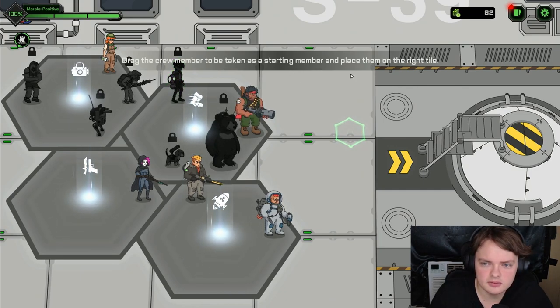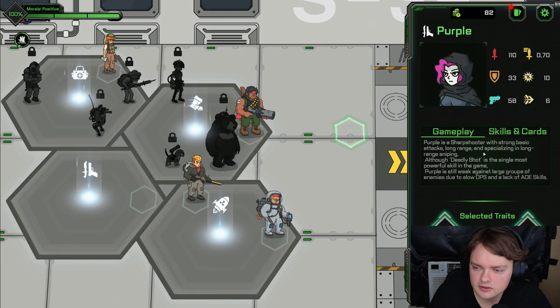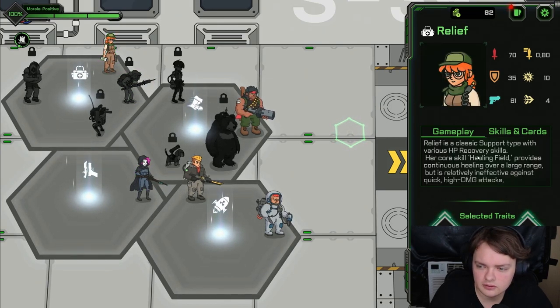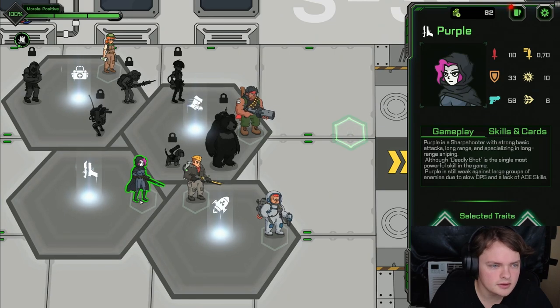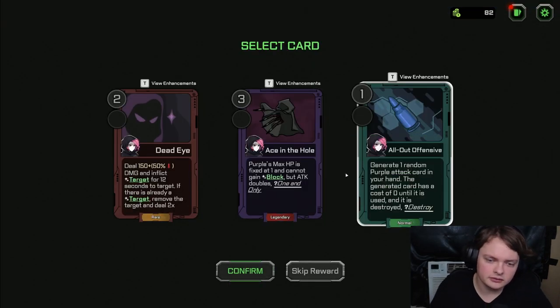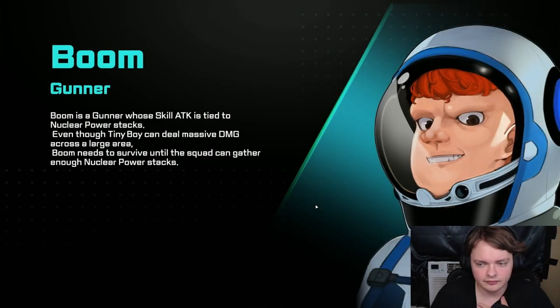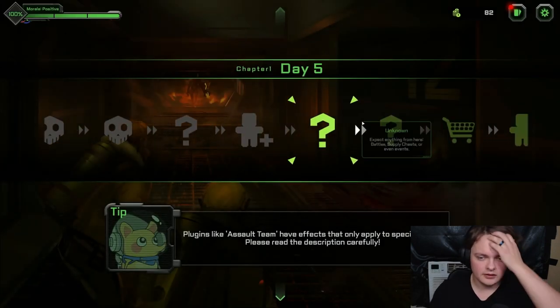Draw the crew member to be taken as a starter member and place them on the right tile. I'm going to base a tile — long range! A ranger, I need that. This one's like a healer, right? Healing field — going to be a larger area. Purple's max HP is fixed at one and cannot gain block, but attack doubles. So you have to stay in the back basically — that's interesting. I'd preferably want you to stay in the back if I'm gonna put your HP at one.